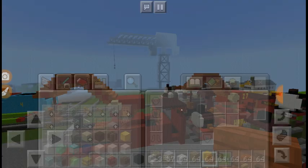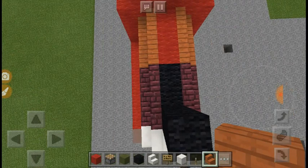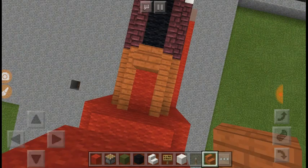Now you want to get acacia wood stairs, go to the start of the red wall, and make sure the stairs face this way and behind face the opposite way. And that's going to be Harvey's dome.